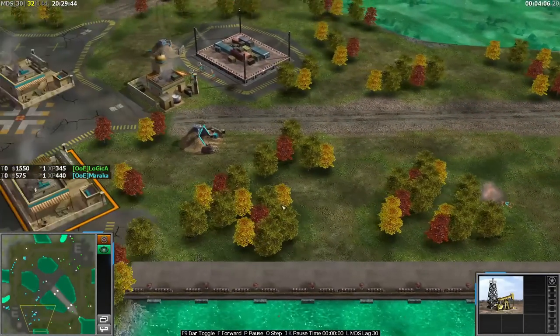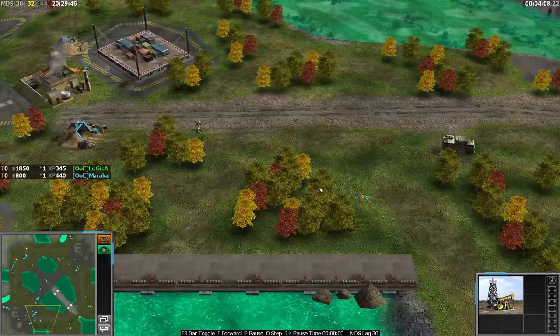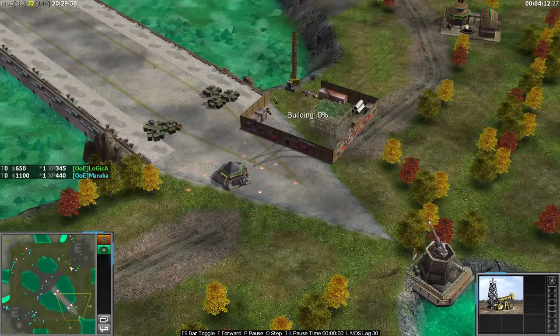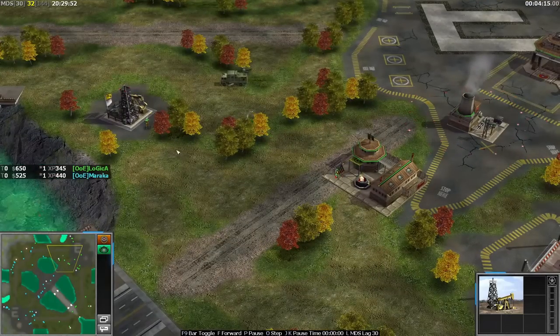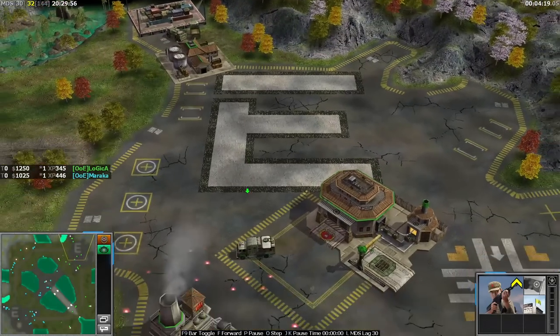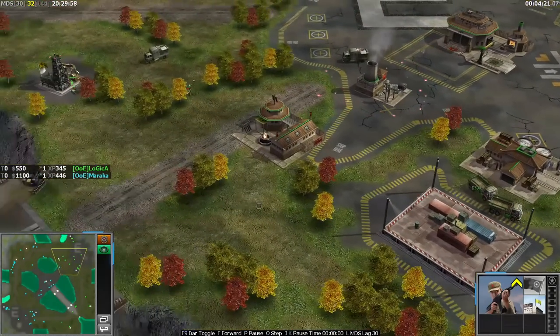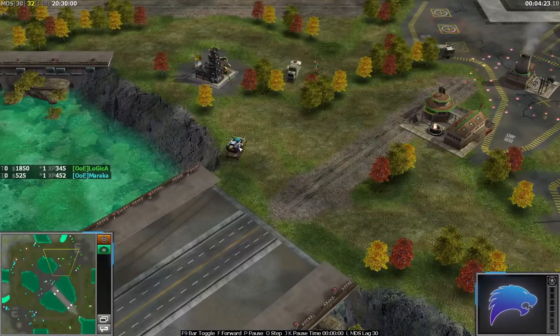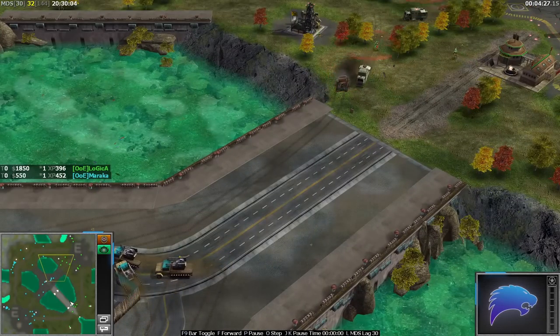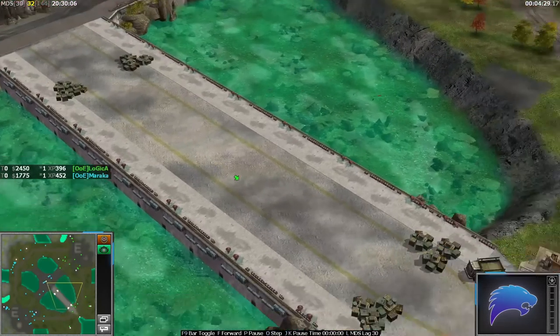Logica is definitely pushing Marakar back here - takes down and denies the tunnel, kills a worker. Logica going to expand to another supply here and he's going for some oils of his own, he does have the capture upgrade. A sneaky quad cannon from Marakar denies the oil cap - it's a little bit annoying there.